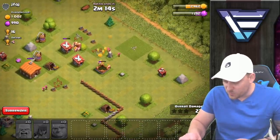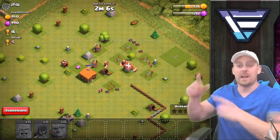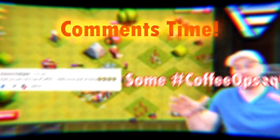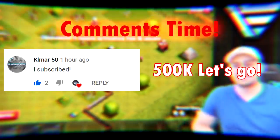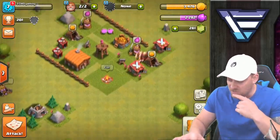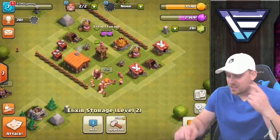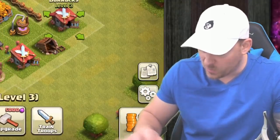Two giants to spare and no troops went down on this one. Probably should have saved something for the builder's hut and gold mine, but I really wanted to get the town hall and the loot — and getting that loot means I can do the upgrades, which is what this is all about. There's a 100% perfect attack right there at Town Hall 2, pulling in some decent loot. We don't have enough for the camp yet, so we need to do another attack.